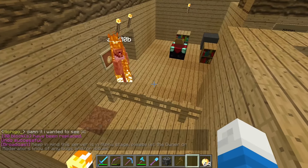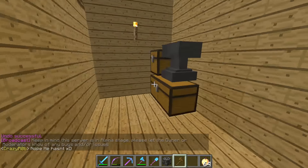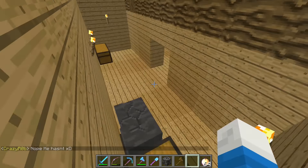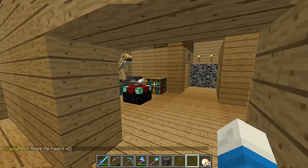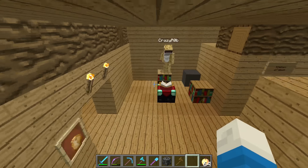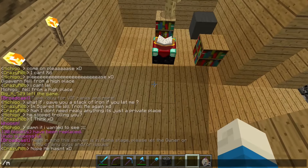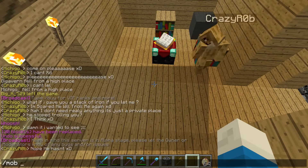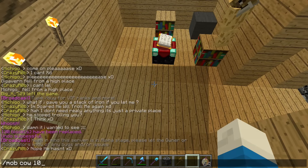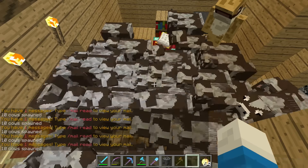There we go. As you can see, the floor changes to fire, and we can change it to basically anything we want. So I got a few trolling ideas right now. We're going to do a slash mob cow 10, then just keep doing that over and over, just keep putting the command in.